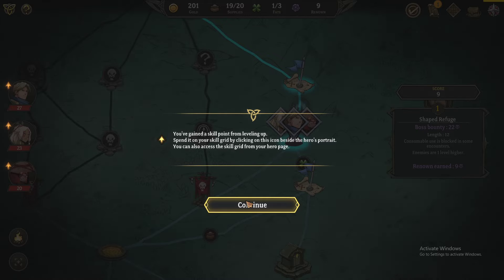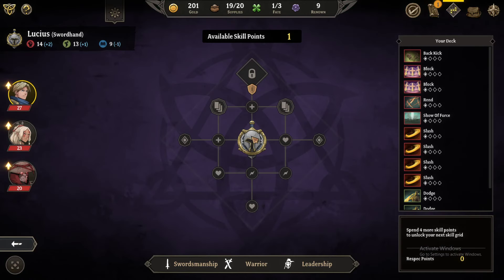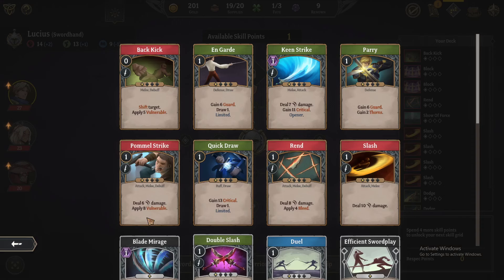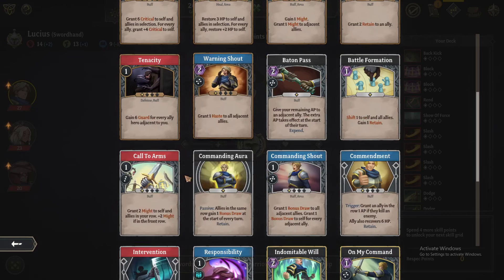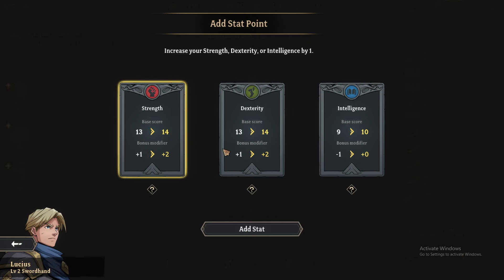You've gained a skill point from leveling up — spend it on your skill grid by clicking on the icon beside the hero's portrait. Add one stat — increase your strength, intelligence, and dexterity. This is health, skill. Are these my leadership cards or something? So many cards. We're just going to go with strength, I guess.